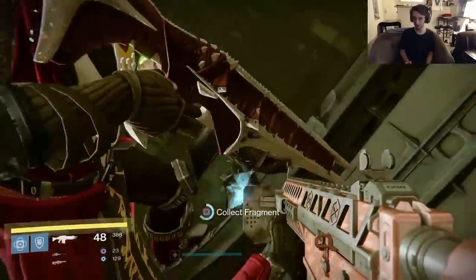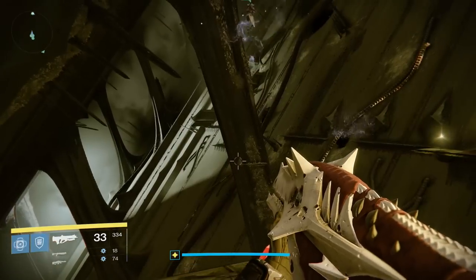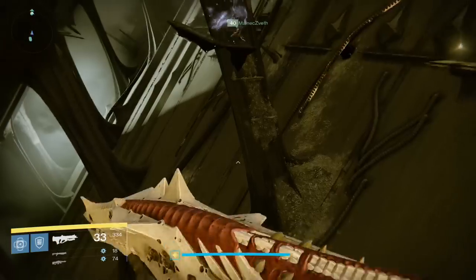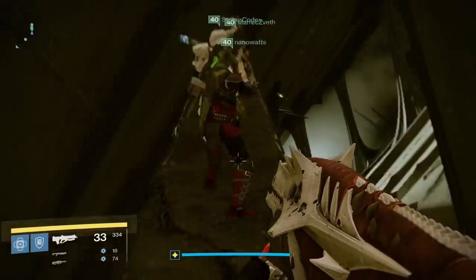The last chest that we know of is after you jump across to the opposite side. When you get to the second plate, take out your ghost and look for some hidden platforms. You're going to steadily make your way up — just follow what we do on the screen to climb to the top. You'll hit a doorway, head inside, and get your chest.